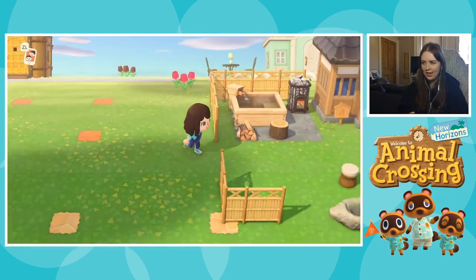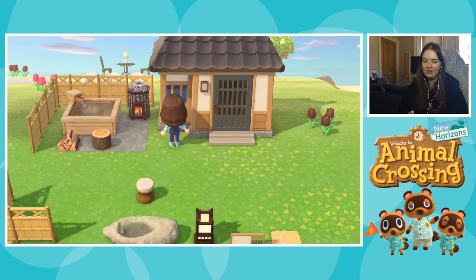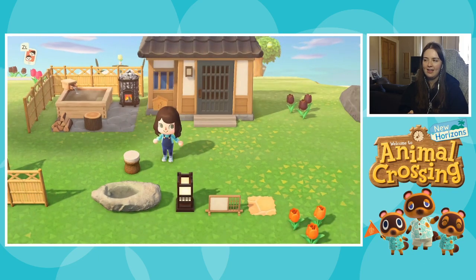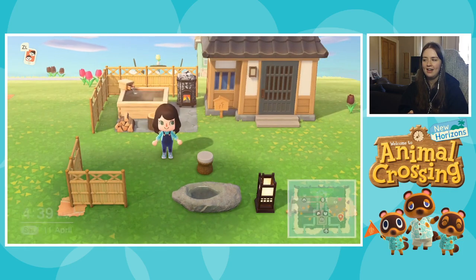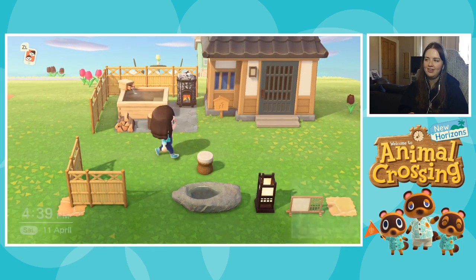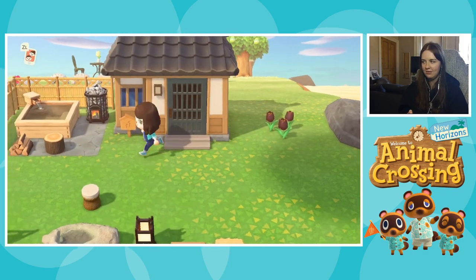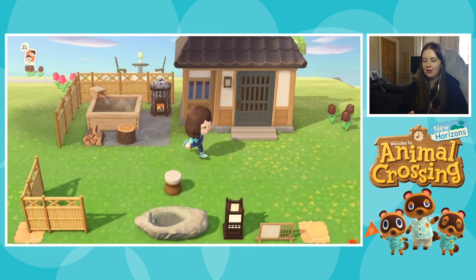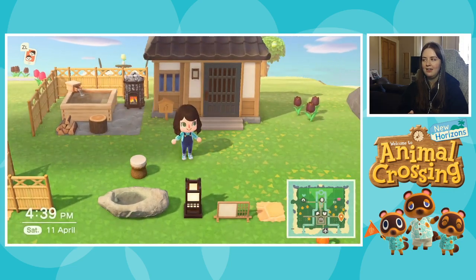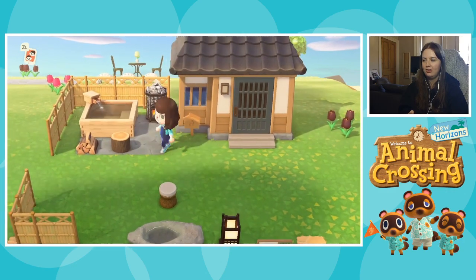Down here we have Serrano's house. He made the suggestion that he might be going to move out, and I said to him no, don't move out — because I actually really like Serrano. I think he's going to be my resident grumpy villager. He's kind of grown on me and I really like his house. There are quite a few grumpy villagers I like.